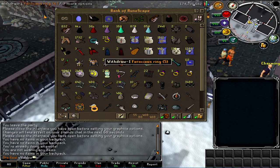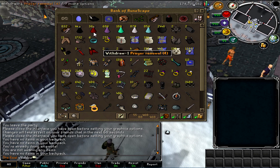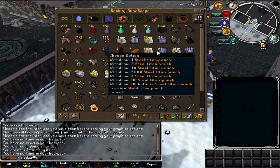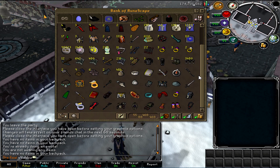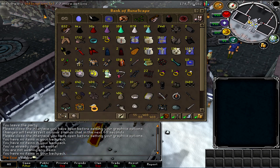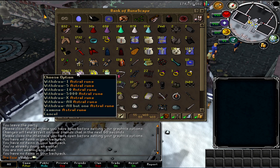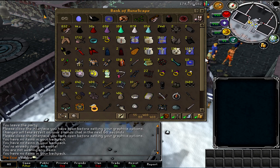Next tab, we have my combat tab. At the top we've got some rock tails, some overloads, some prayer renewals — you've seen it all before. Maybe apart from the Steel Titan, which obviously came with 99 summoning, and this thing shreds in multi I might just add. I can't remember if I had these last video, but I've moved my infernal urns in here as well as some runes so I can speak to Kuradal without running to her because I'm lazy.